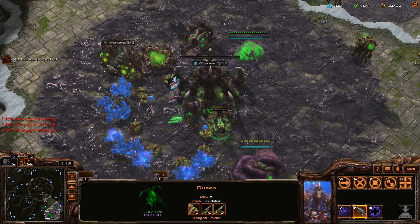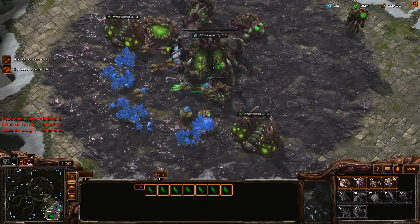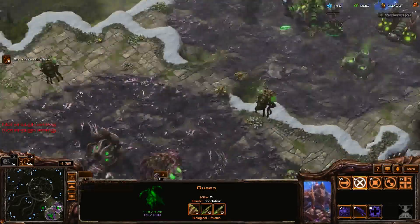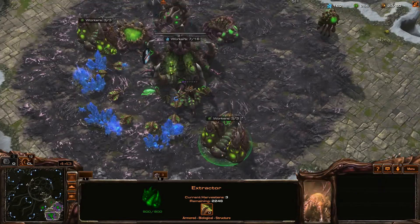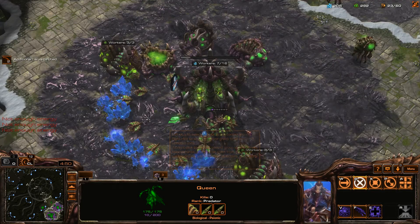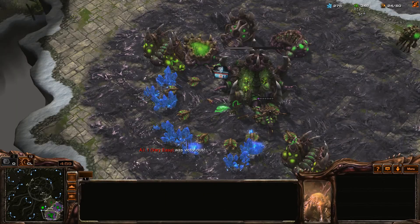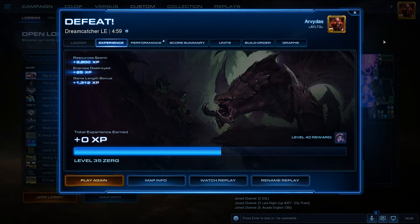The lair is already in production. It wants me to build an evolution chamber and two additional extractors. That does leave me with very, very few resources left. But I do have plenty of larva. I don't think I'm making enough money after building the way it was described here. I'm at four minutes and I do have quite a few buildings - pretty much everything I would need - but certainly not enough workers doing the job.